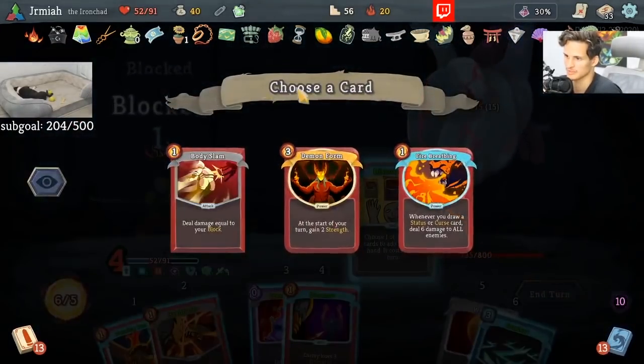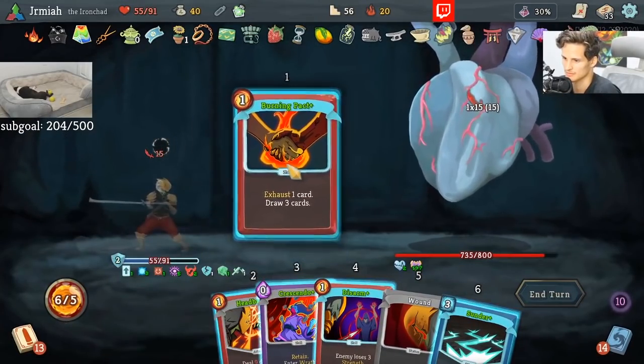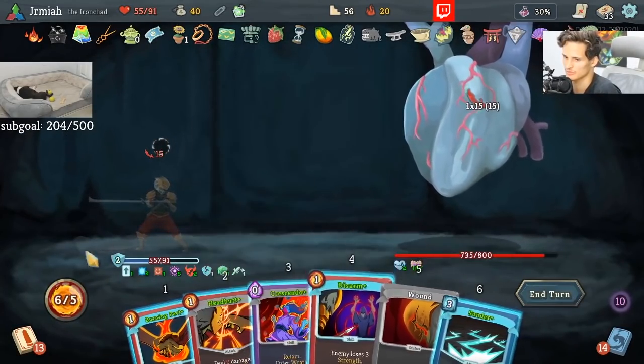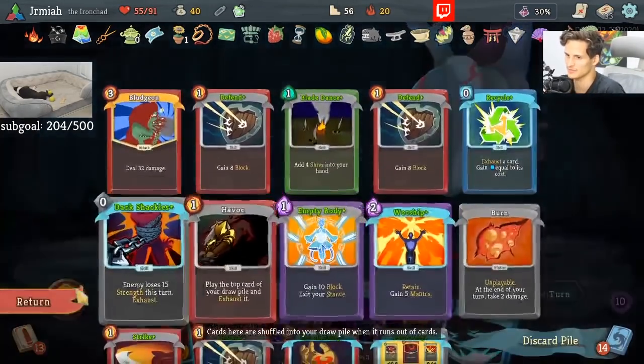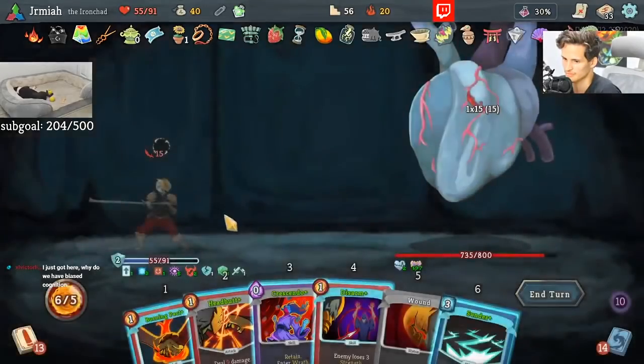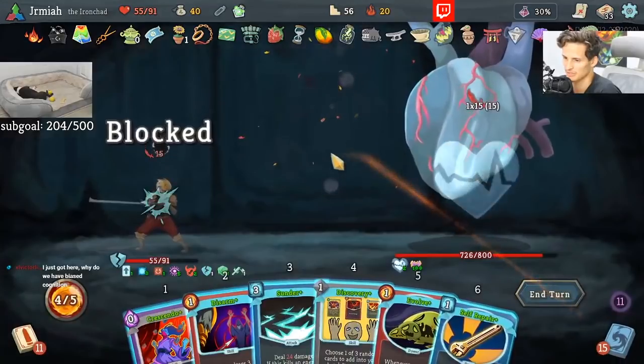Discover, what do you got for me? Demon Form — hey, I'll take it. Should probably not get rid of these wounds because they're a draw for me with Evolve. Instead, I should get rid of something else. Like what? What I should do is get more Discovery. Oh my god, we're crafting a deck on the fly, guys. Everybody look out — we're making a deck on the fly.